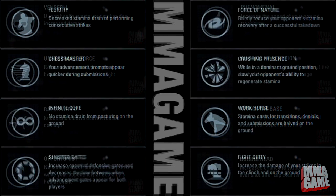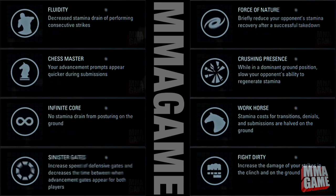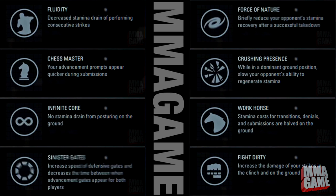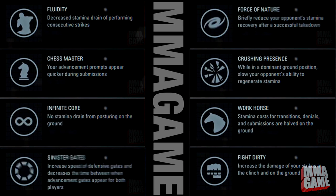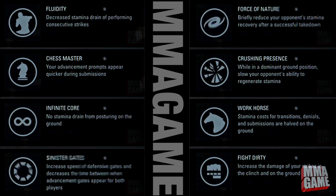Next is Fluidity — decreased stamina drain of performing consecutive strikes. This is similar to Warrior of Attrition, except it only applies to consecutive strikes, so if you're a combo fighter this is for you. Next is Chest Master — your advancement prompts appear quicker during submissions, giving jiu-jitsu submission fighters an edge. Next is Infinite Core — no stamina drain from posturing on the ground, definitely for your ground-and-pound type fighters.